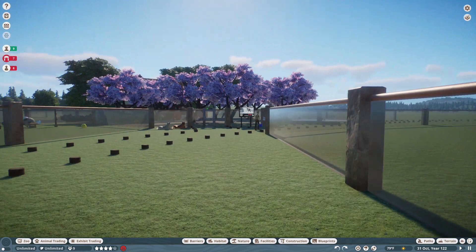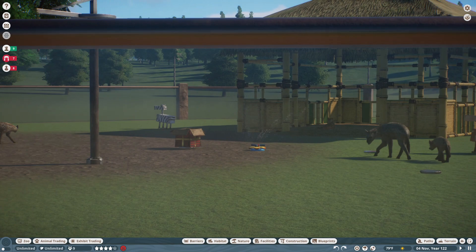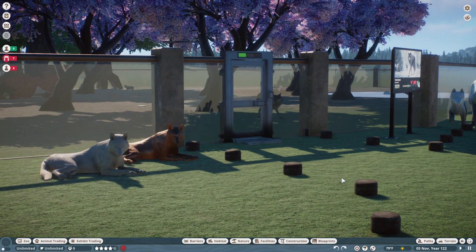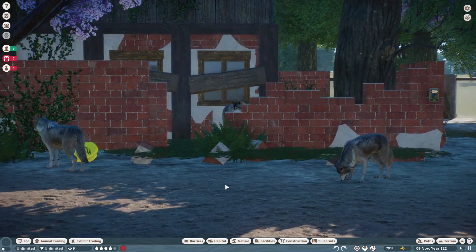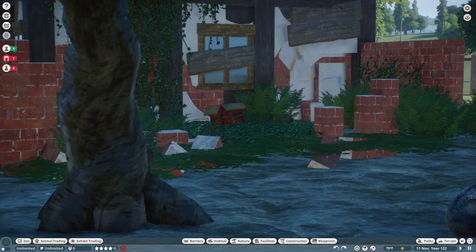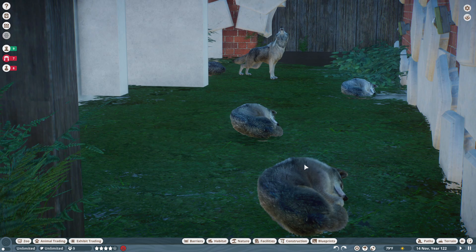And behind them are the hyenas — there's a little guy, they're all giggling away. Over here are the timber wolves. They live in this cool run-down home, this broken-down house. That one's howling. There's the wolves.